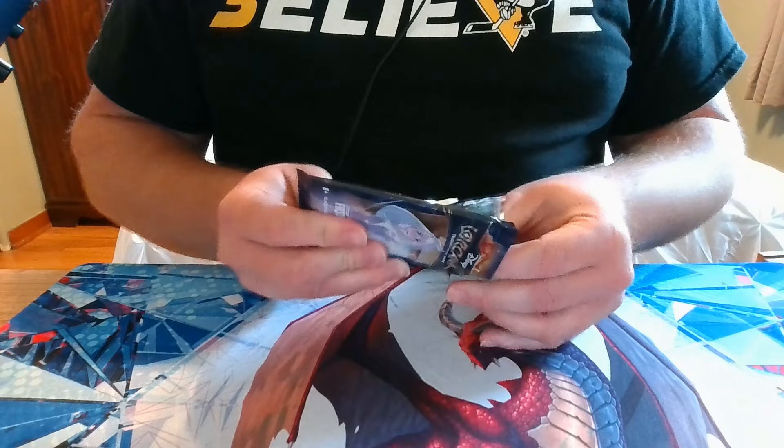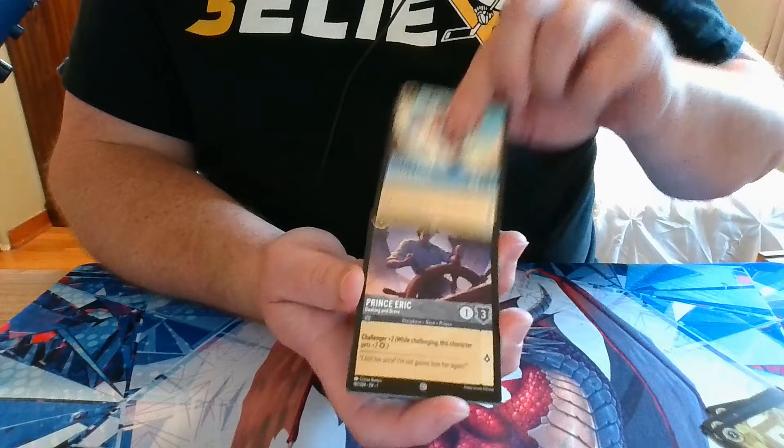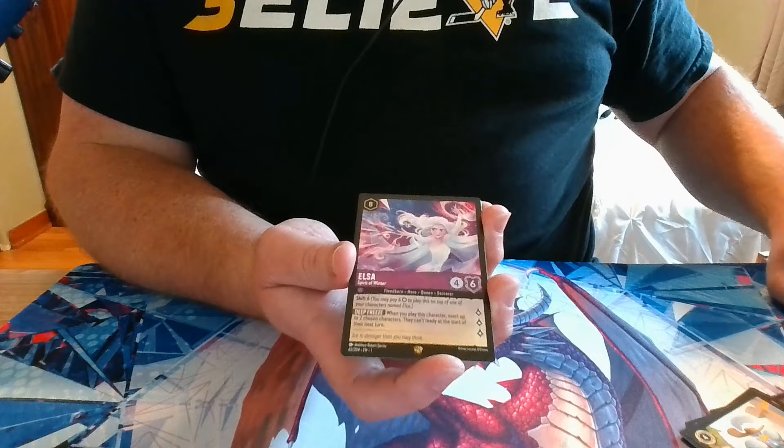Pack number 1: we have Sgt. Tibbs, Ditch, Yzma, Sudden Chill, Donald Duck, Prince Eric, Coconut Basket, Prince Phillip, Donald Duck, a Rare Do It Again — but we have a Legendary on the very first pack: a Legendary Elsa, and a Foil Fire the Cannons.